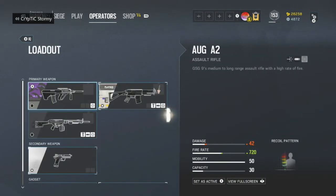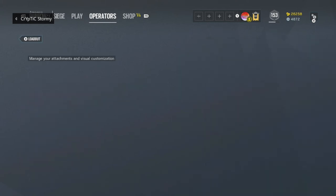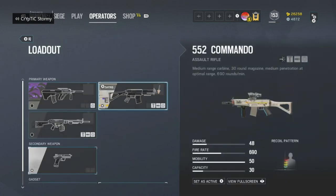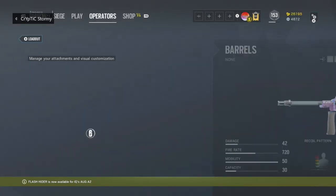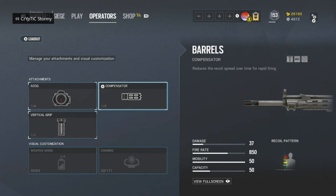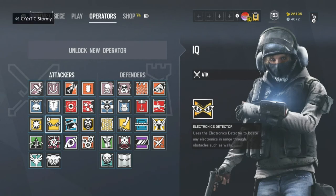For IQ, I like to play with the Commando — if you've seen my previous videos — but she also has access to the AUG, which is a good gun, and the G8A1. The G8A1 does have a 50-round mag but it doesn't hit hard and the fire rate isn't that great, so I don't really suggest running that. For the Commando, I'm going to run ACOG. It doesn't have the highest fire rate, so I like to run Flash Hider with it, and then Vertical Grip as always. For the AUG, I'll run ACOG and then Flash Hider since it doesn't have that high of a fire rate either. For the G8A1, I like ACOG, Compensator, and Vertical Grip — since it has a 50-round mag, you're really going to want to spray with that, so Compensator is the best choice. IQ only has access to the P12, so just run the Muzzle Brake combo.